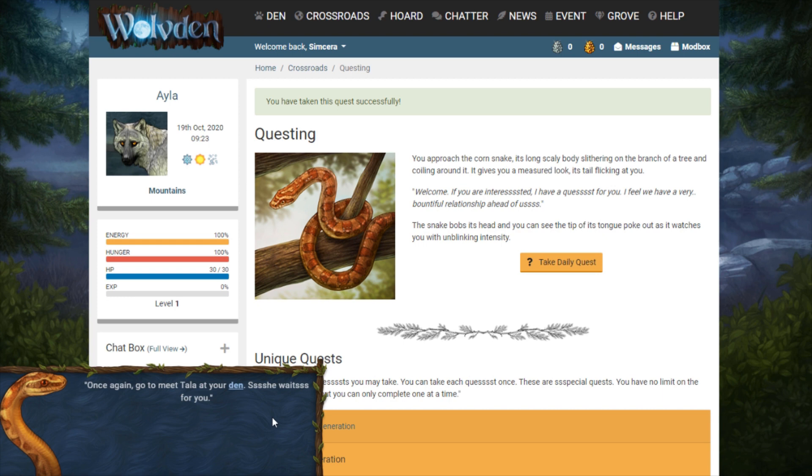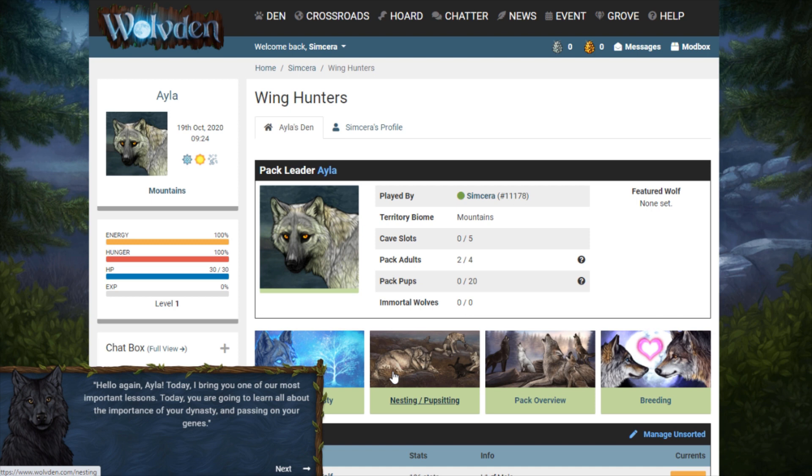Once again, go to meet Tala at your den. I'm not doing all the hissing with the yeses. Hello again Isla. Today I bring you one of our most important lessons — today you're going to learn all about the importance of your dynasty and passing on your genes. Yes, teach me about genetics.